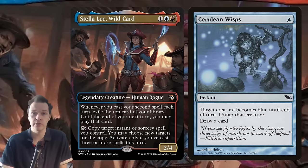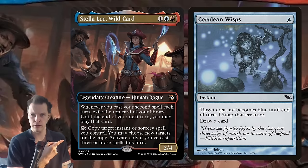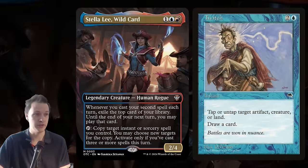That will draw out your entire library — in other words, you have a one-card combo. But there are more options. You have Twitch: tap or untap target artifact, creature, or land, draw a card. So that's another one-card combo with your commander to draw out your entire deck list.